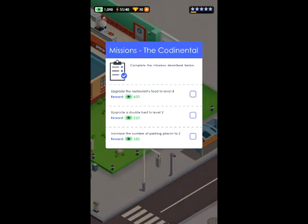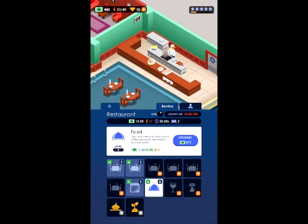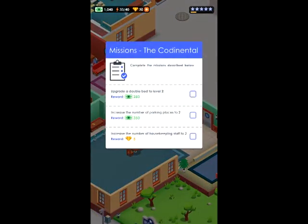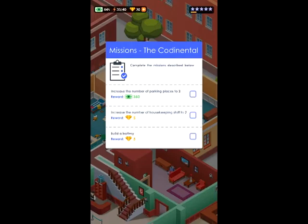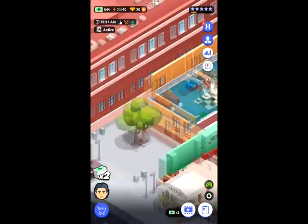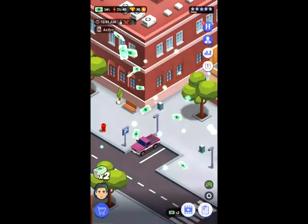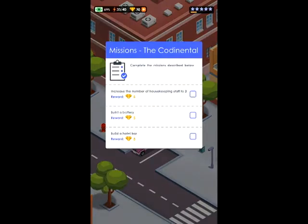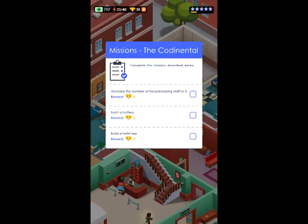Upgrade the restaurant food to level 3. I want to upgrade the food. Upgrade the double bed to level 2. Increase the number of parking spaces. I bet I can't click on it to bring me there. Increase the number of housekeeper staff to 2 — I don't know if I want to do that yet, I'm just getting started, and she seems to be keeping up fairly well. Build the battery. Build a hotel bar. How do I build a hotel bar? 6,000!